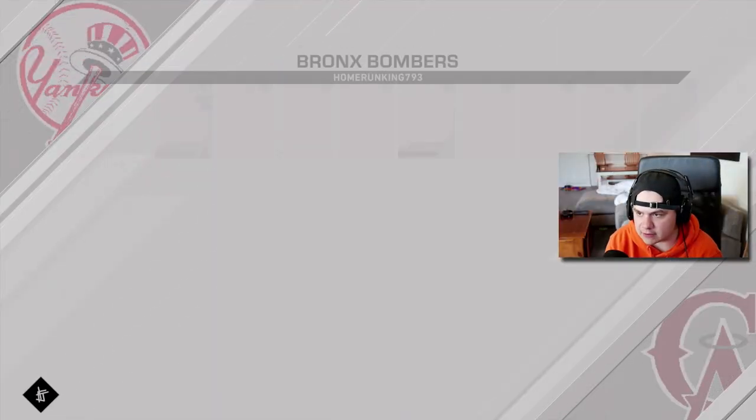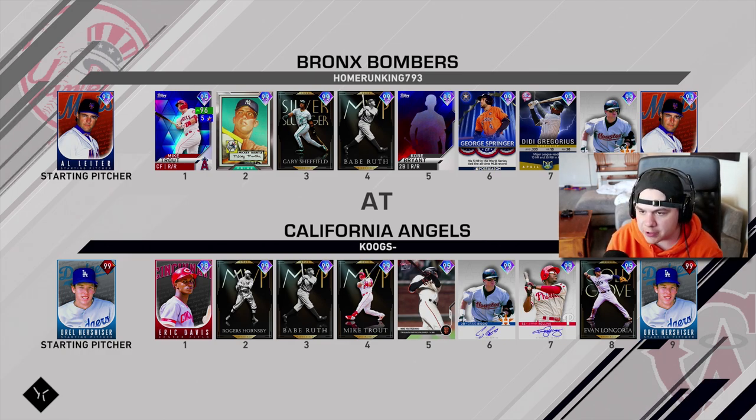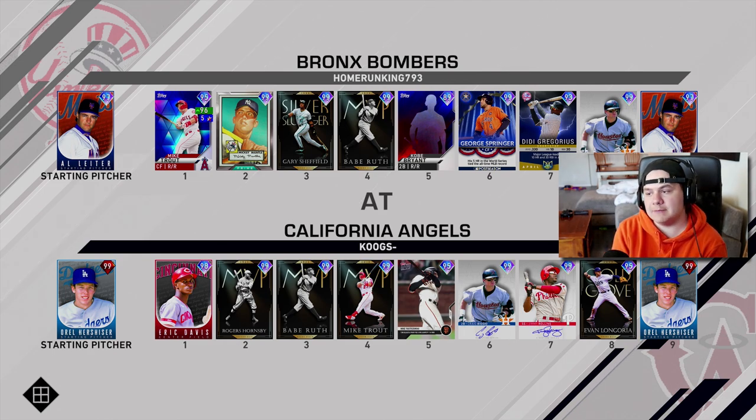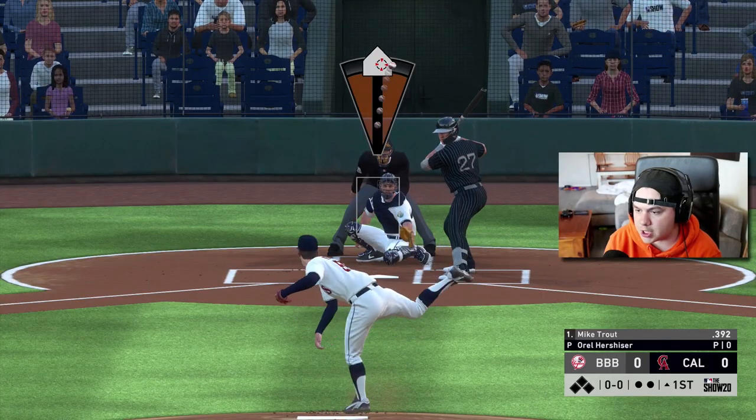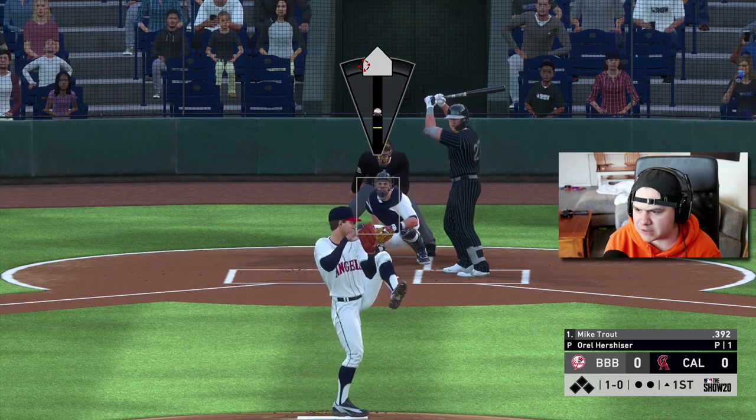Rogers Hornsby is in that new beach ball pack. I did pull that rare round the other day and got Luis Robert out of it — I chose him, sold him, and I'm basically using those stubs to pick up Rogers Hornsby. I also want to try Nolan Ryan, so look out for a Nolan Ryan debut coming to the channel within the next couple of days. The home team opponent has the Yankees logo — the Bronx Bombers — facing Al Leiter. He's got Babe Ruth, 99 Springer, Mickey Mantle, but only the live series Trout, so I like my team a little better. Prestige Orel Hershiser is on the bump; I think I lost with him in the first game against an absolute warrior.